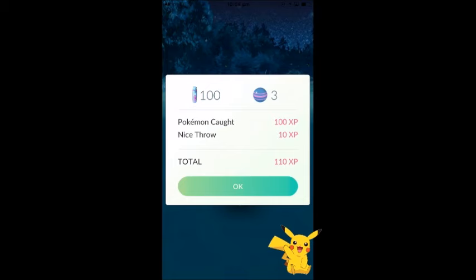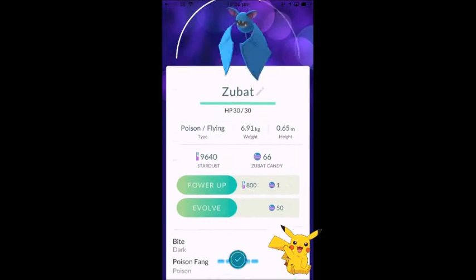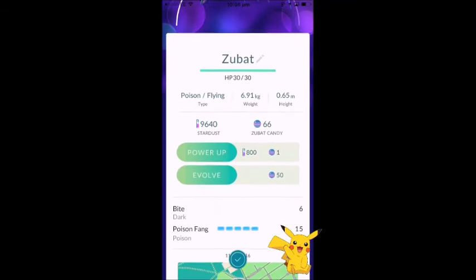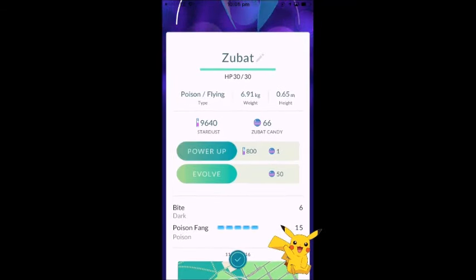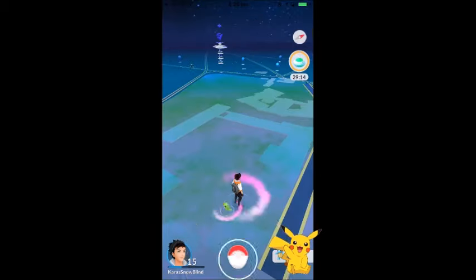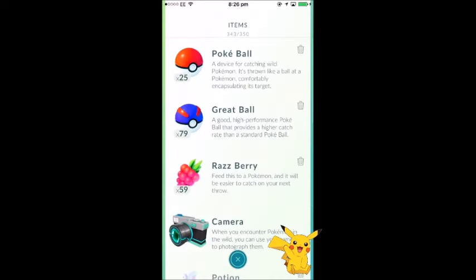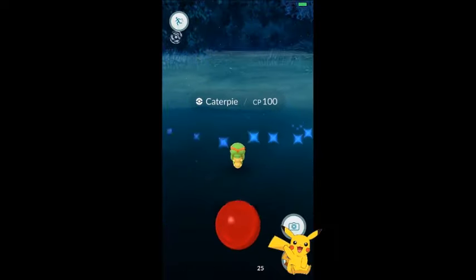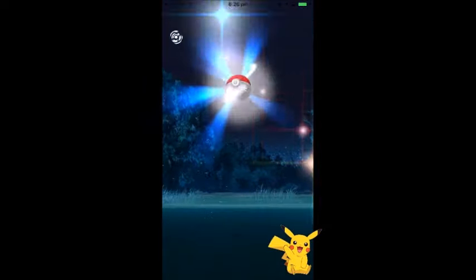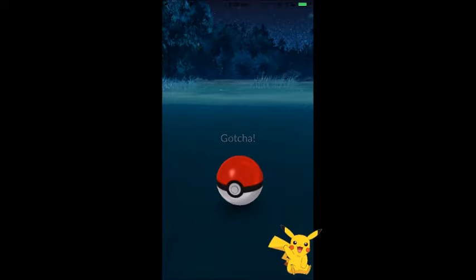Quick demo on the character sheet: Power Up requires stardust and candy, and Evolve is there too. Pressing Power Up fills that semicircle arc. Here's a Caterpie — I'll give it a quick runthrough. I use a Razz berry, then throw the ball straight at the head without spinning. That's how you catch a Pokemon.